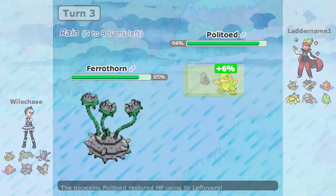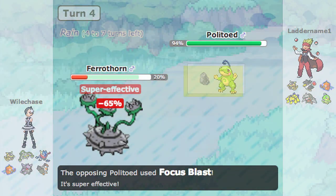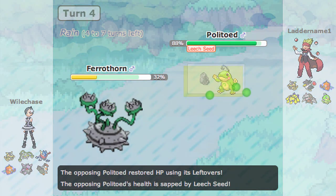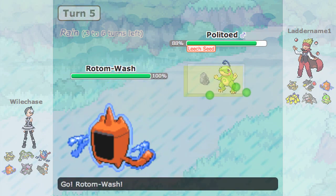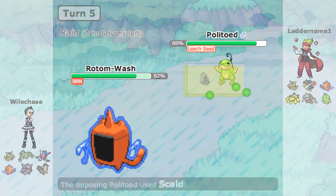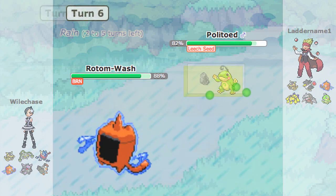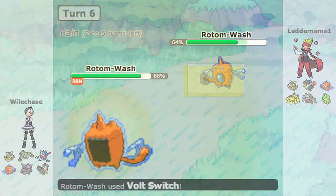I figured he just wants to get rain up and shouldn't be able to do too much to me, so I go for another leech seed, but he hits focus blast and does a lot, so I have to switch out. The only thing I want to take a hit from Politoed is my Rotom — he goes into Skullduggery and hits the burn. So I just volt switch out because that's my better play.